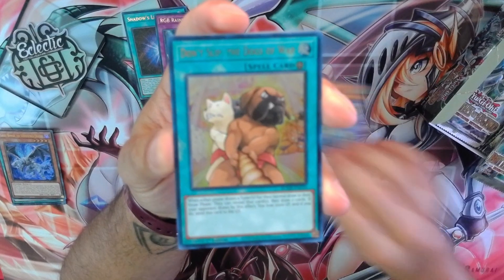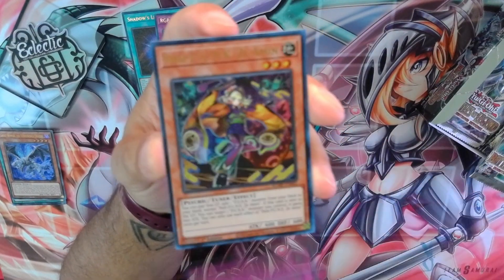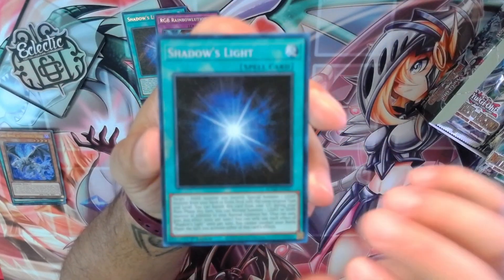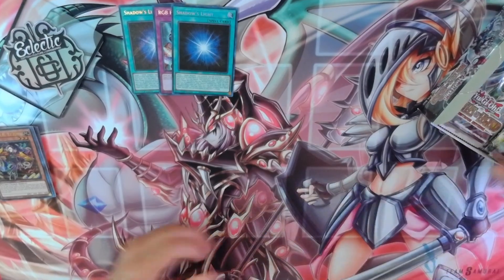Guard Mantis, Don't Slip Dogs of War, Protection of the Elements, Xiamen, and Shadow's Light. Look at that — I have a playset. Pulled a three-of from this box in the first three packs. That's crazy.